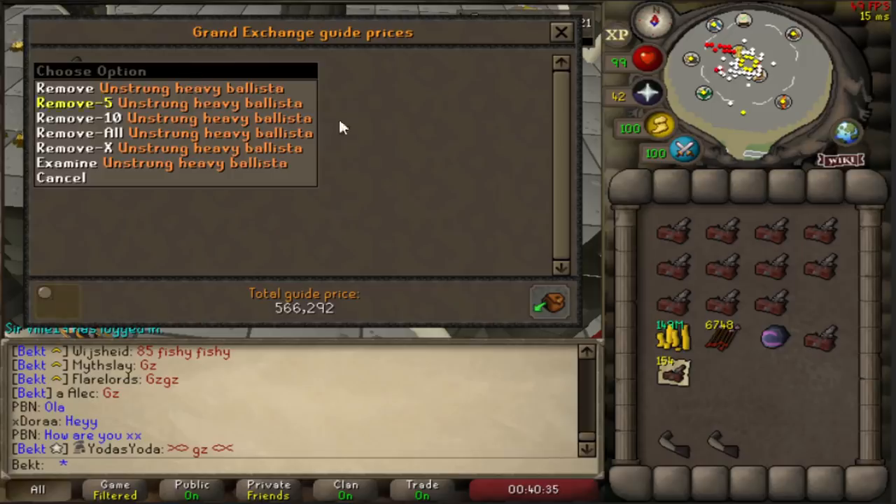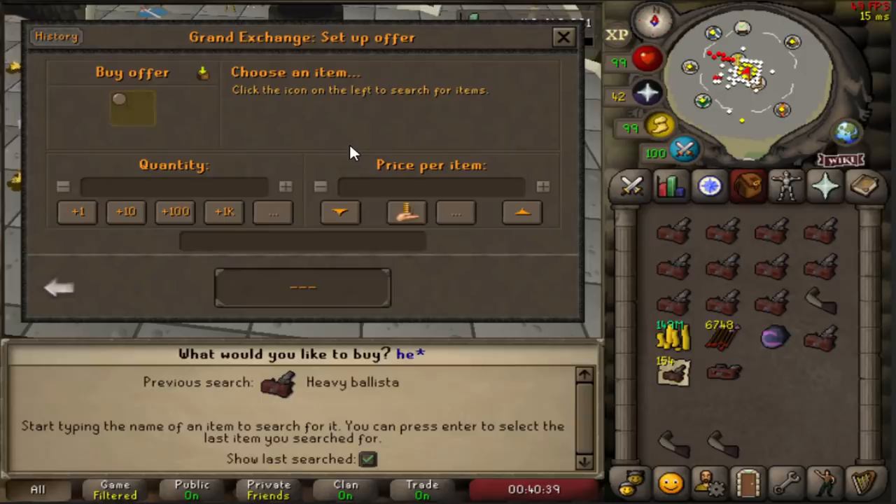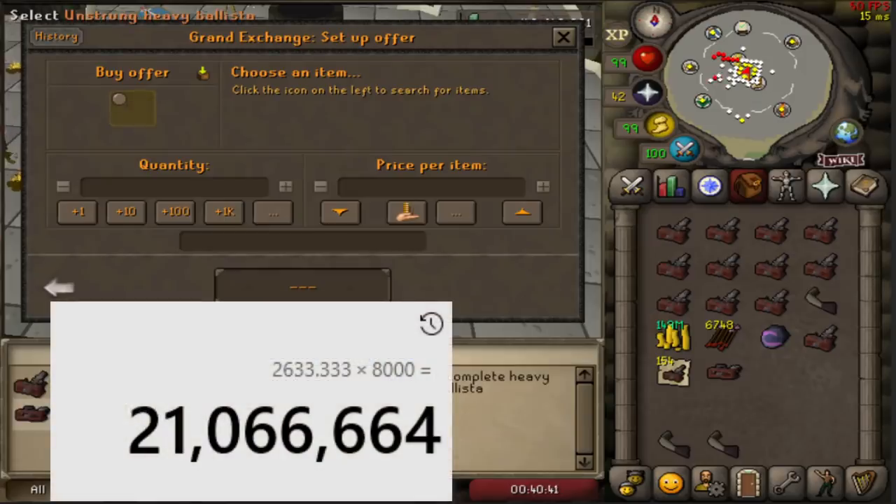8k times 2,633 per hour - you're looking at a profit of 21 million GP per hour making heavy ballistas. That's if you do the final two bits.